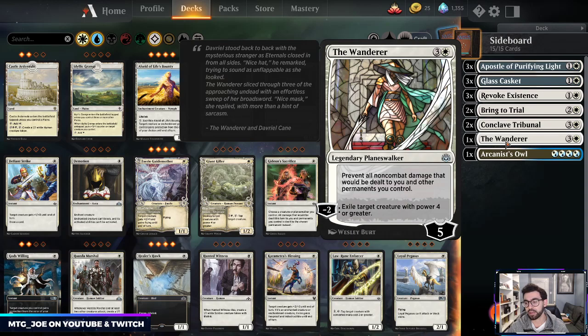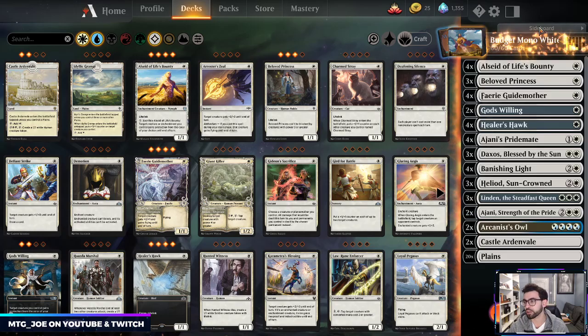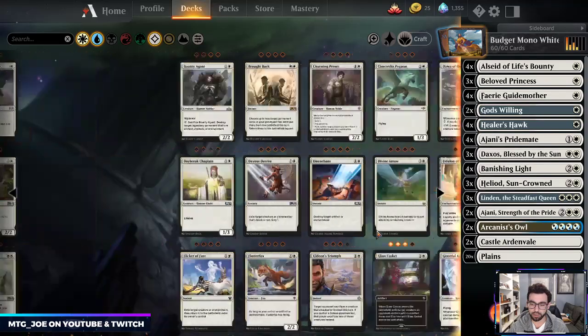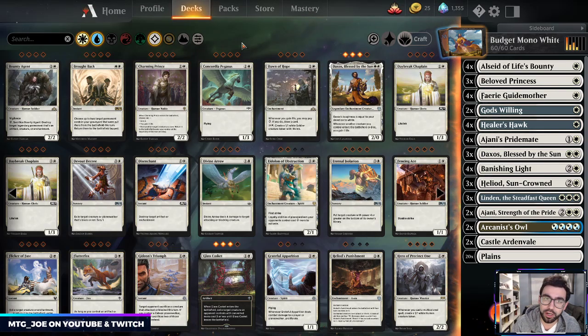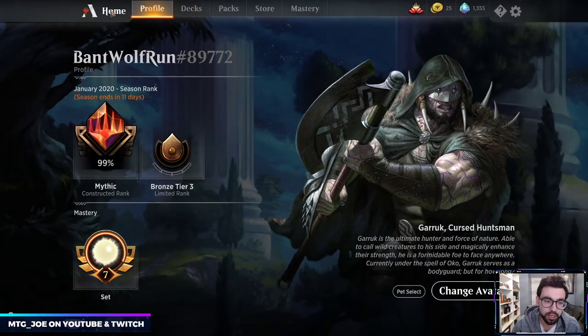The Wanderer is something I want to try — if we're running into a lot of red-based damage decks, it can prevent that damage, stops Clarion from working, blocks the Stomp from Gilded Goose, and also has the upside of exiling creatures with power four or greater. Arcanist Owl in the sideboard is for grindy matchups where we want card advantage. If you have it, Dawn of Hope is probably what I'd play instead — whenever you gain life you can pay two mana and draw a card.